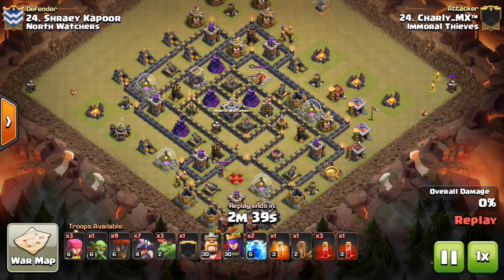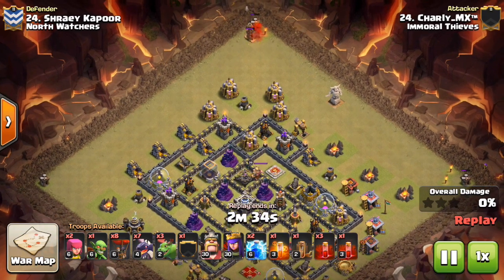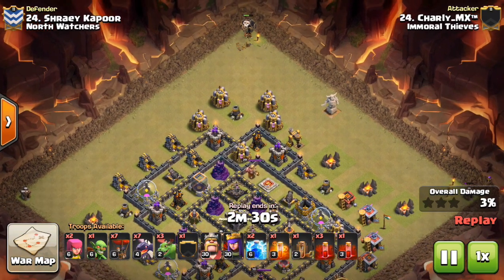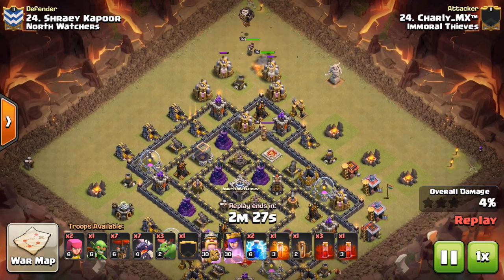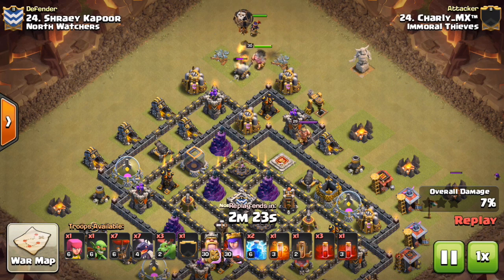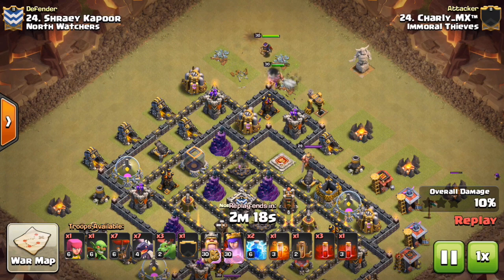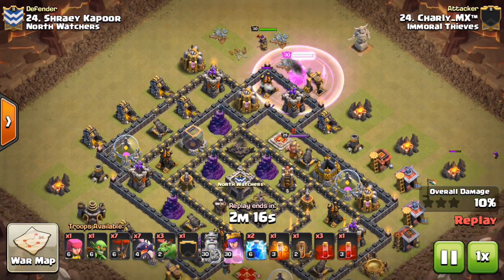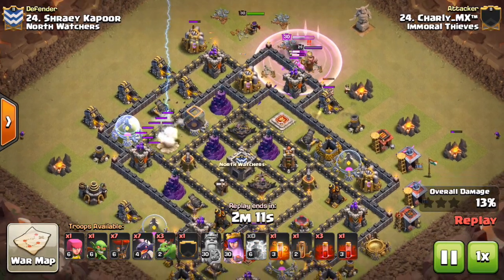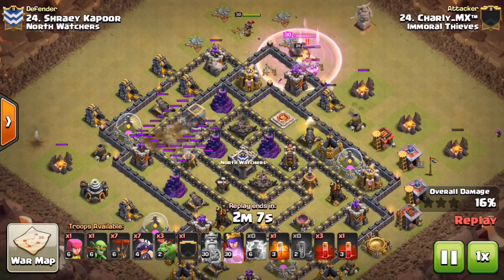Let's move on to one more attack, and this one is also very different. It is a dragon skeleton trap combination, also with zaps. He goes ahead and drops a balloon down — I think this is a cleanup — but he did not know there was a seeking air mine by that troll Tesla. He had to use two balloons, but that's also one less seeking air mine for his dragons to have to deal with. Now he sends in the king and the queen, just wants to get that one air defense, maybe an archer tower or two — but the main thing is just that one air defense. That's all he needs.